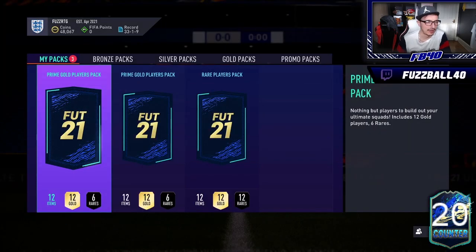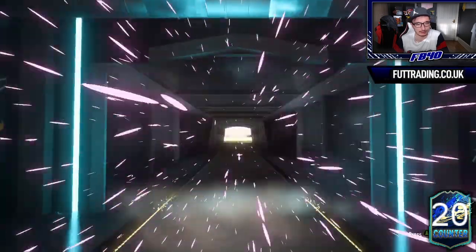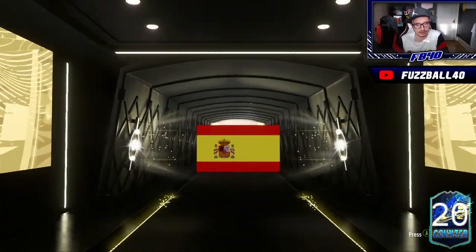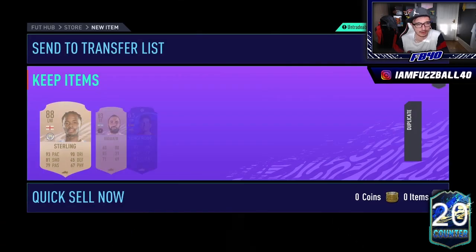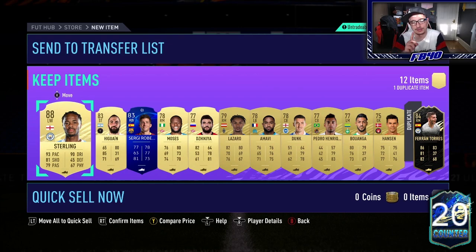Rafael Varane would be ridiculous as a 91-pace centre-back, but it's actually just an informed walkout. It's going to be Spanish, right mid — Ferran Torres! Do I already have Ferran Torres? I do. And Sterling in that pack as well — that's an incredible pack. But I've got to find a place for Ferran Torres now. I'm tempted to look at that Rodrigo card potentially.